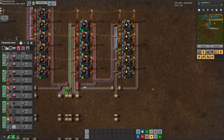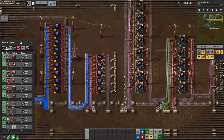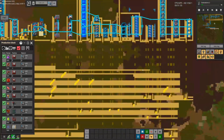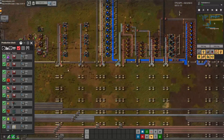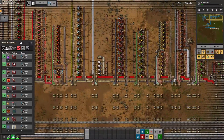In between episodes I went ahead and connected up yellow signs so that now flows over to the science area. As you notice, we don't technically have enough to produce it. That is mainly because we don't have enough aluminum and plastic, which is for several reasons that have happened in between episodes.